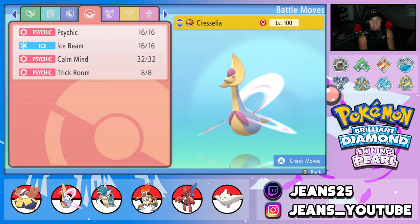Second Pokemon is this lovely Cresselia, who is amazing at setting Trick Room. Super bulky all around and a great special attacker on the side. It has Psychic, Ice Beam, Calm Mind to set up that special defense and special attack boost, and last but not least, Trick Room as our final move.